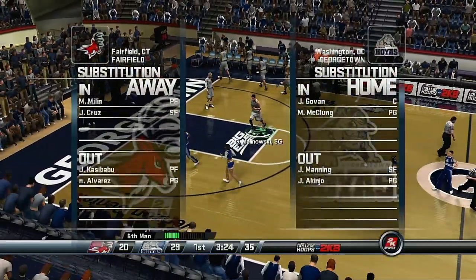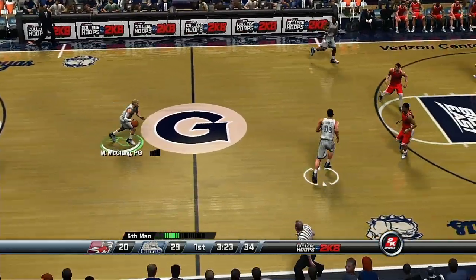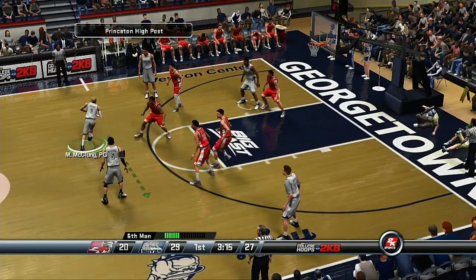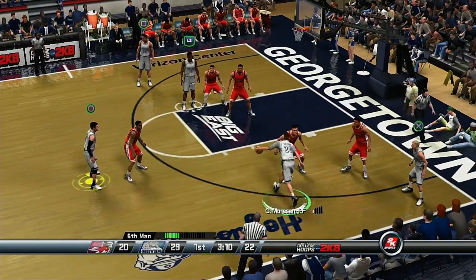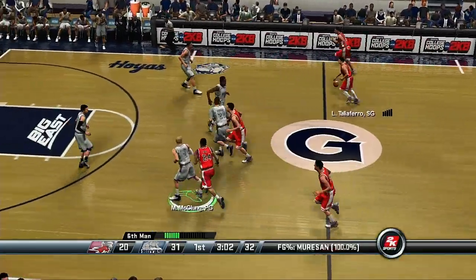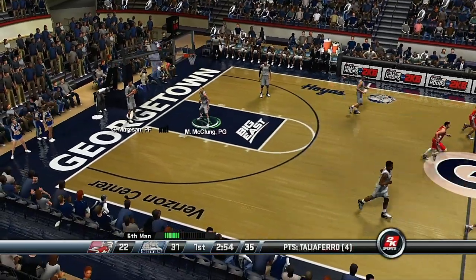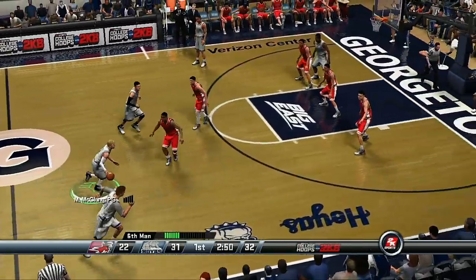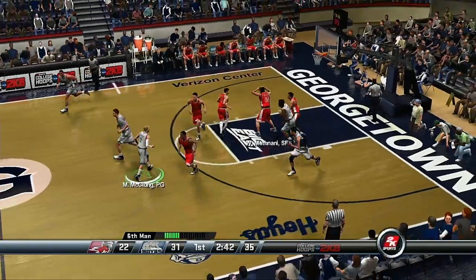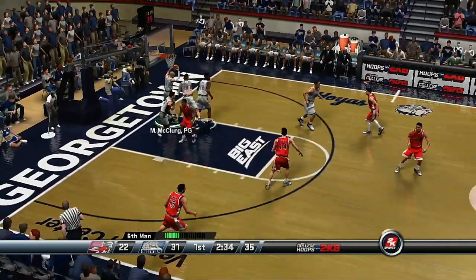Coach Hill may have to deal with some chemistry issues after those substitutions because that gives them a pretty inexperienced lineup. Number 20 inbounds the ball, goes up and lays it right in — they're now up by 11. They've got their defense in man-to-man. The layup was banked in by number four, they're now down by nine. 2:52 left in the first half. McClung from 20 feet out, number 50 has it — that's his third rebound of the contest.